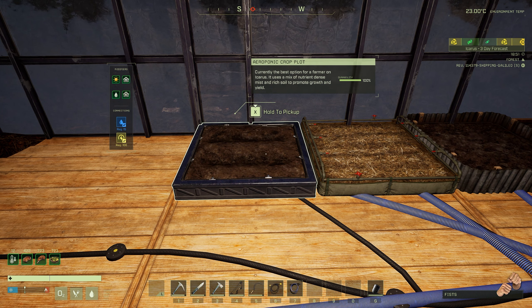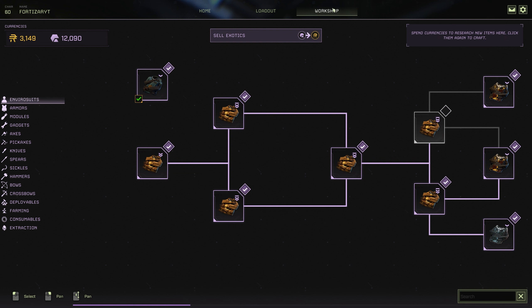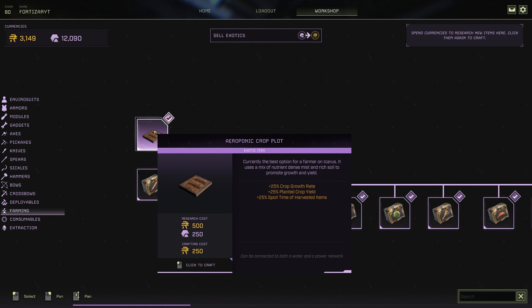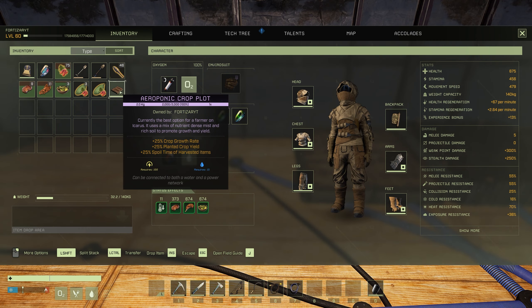The next is the aeroponic crop plot. This requires 15 water and 100 power, but you do not craft the aeroponic crop plot — it's purchasable from your workshop in the station. To unlock it, go to your workshop, navigate to farming, and locate the aeroponics crop plot. To research it, you'll need 500 ren and 250 exotics, and it'll cost 250 ren to craft. This replaces the hydroponics crop plot, as it's the only one with actual bonuses: plus 25% crop growth rate, plus 25% plant crop yield, and plus 25% spoil time of harvest items.